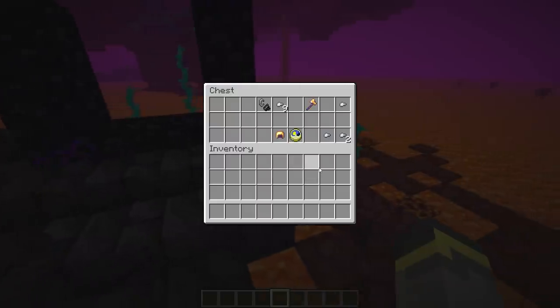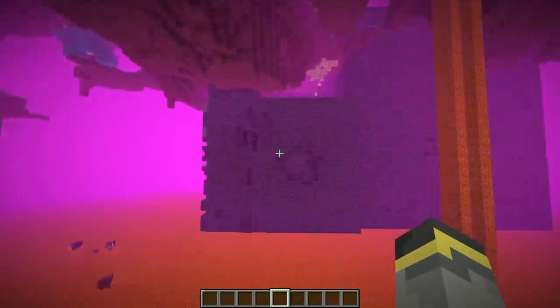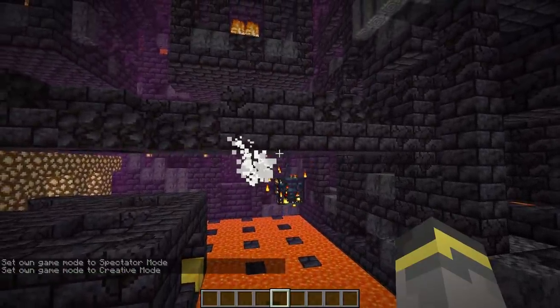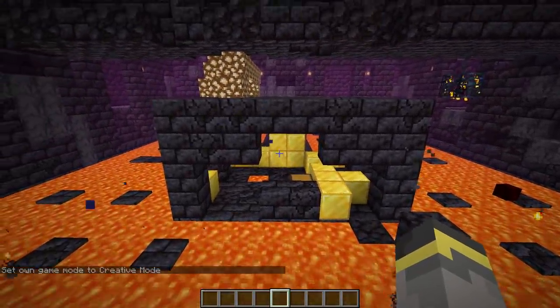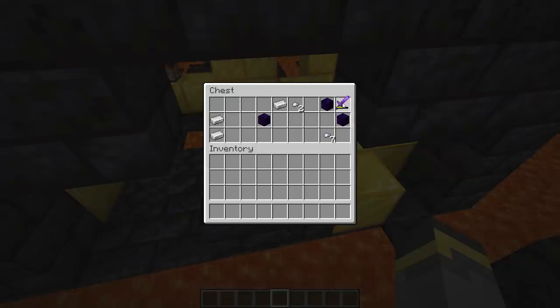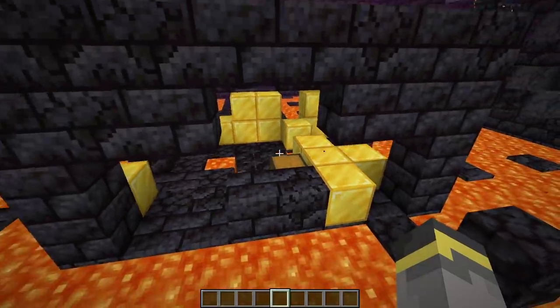The second bastion here is conveniently located by a ruined nether portal — a bastion and a ruined portal together is amazing. This bastion has the spawner room at the bottom, which I like since I enjoy making farms. The gold area looks quite different from the first bastion we saw. Down here we have loot: a netherite sword with curse of vanishing — bad enchantment, but it's still netherite, which is amazing. Unfortunately you can't remove the curse with a grindstone; it's stuck forever.